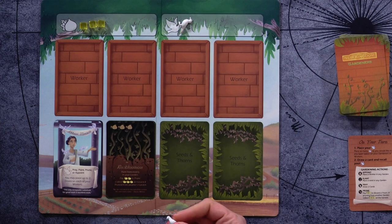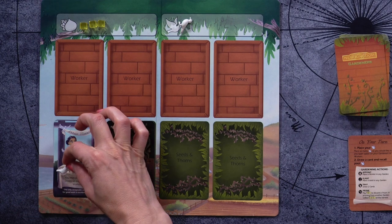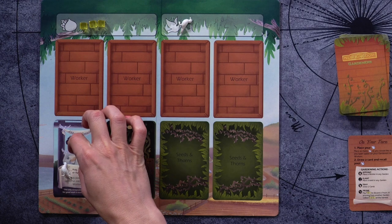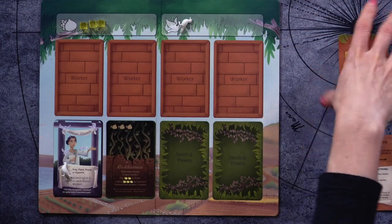Let's go through how the actions work. At the beginning of the game, we've got doves to indicate which actions we're taking. You place a dove on your gardener card. Your gardener always allows you to pray, plant, prune, or appoint — plus any additional text at the bottom. The pray action lets you draw two cards from the deck. Since the deck is the timer, you want to be cautious about how many cards you're pulling, because you may also be pulling thorns.